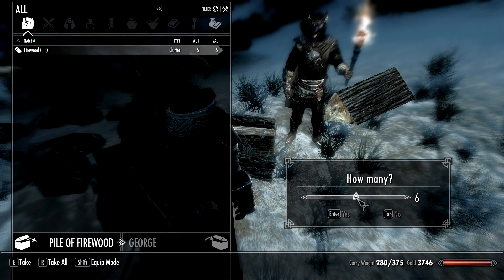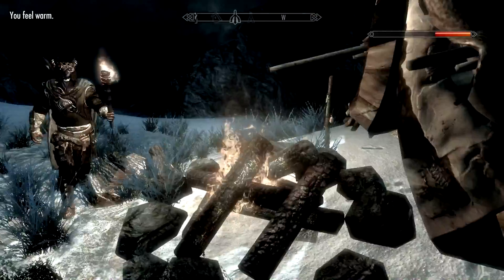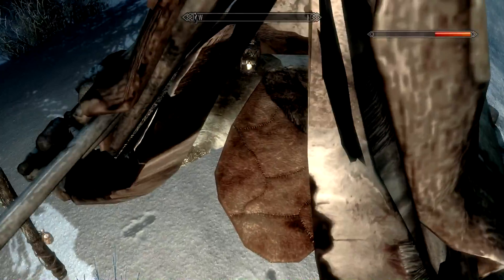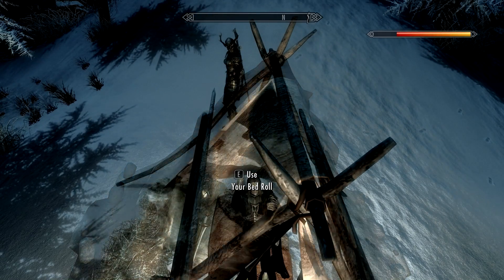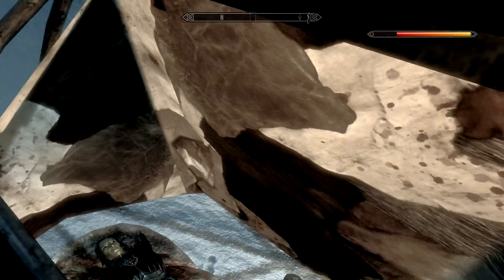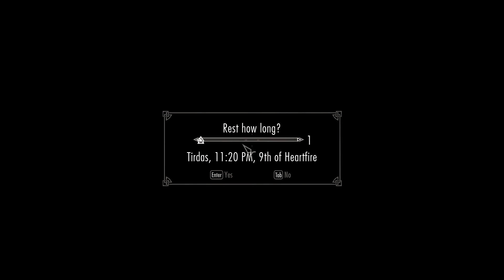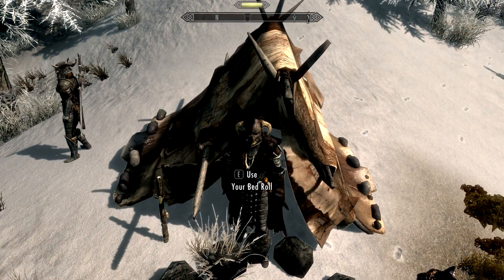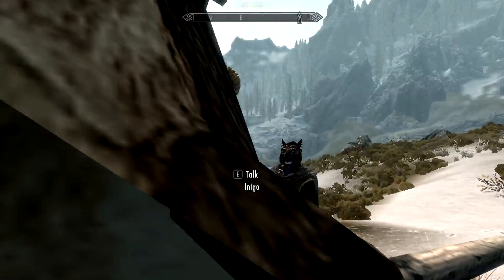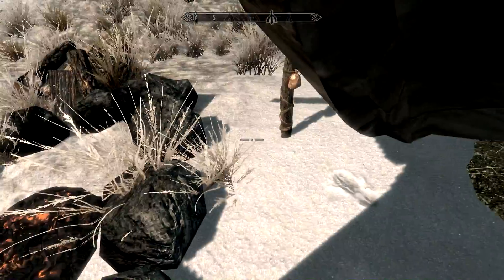I grab six pieces of firewood and head to bed. You can see in the top right corner — I'm now warming up, getting toasty. I get inside, use my bedroll, and turn the lantern off ready to sleep. It's morning now. I've shown you Frostfall — there's more to it than this, but that covers the basics. Check out the link in the description if you want to download it.